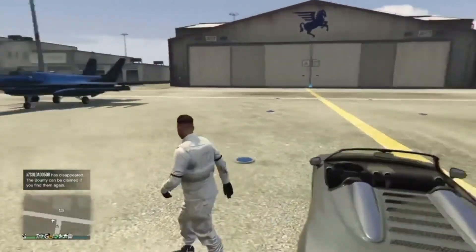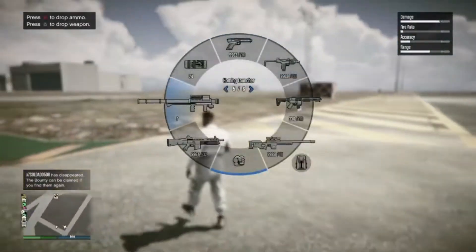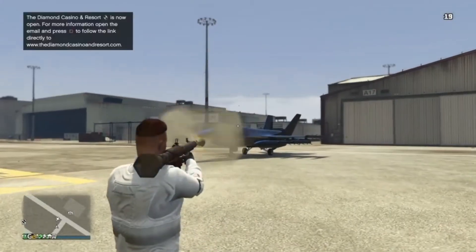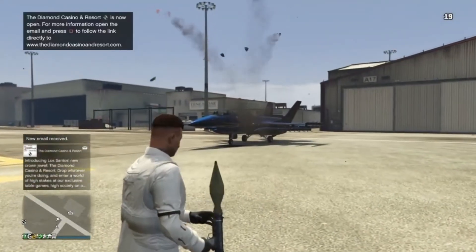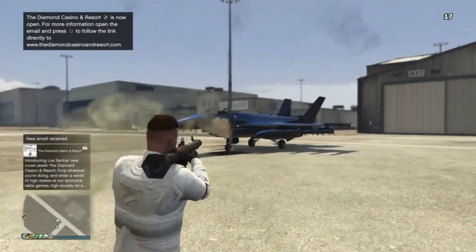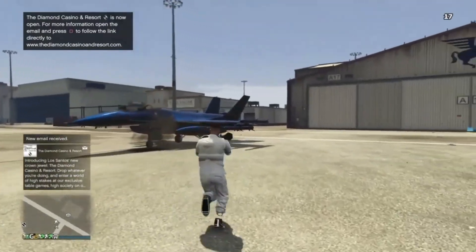Once you're at the airport, I'm going to take my RPG out and I am going to shoot it at my jet — and it should be in God mode. As you can see, it ain't destroying. So I'm going to just show you that it is in God mode.